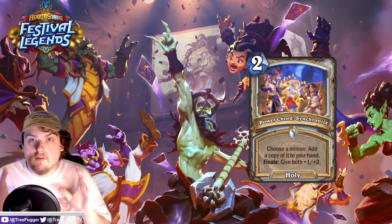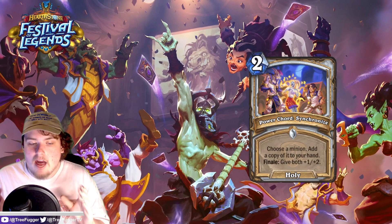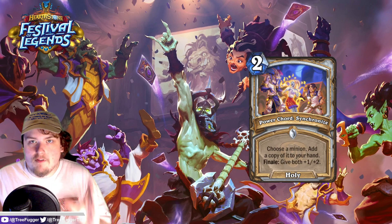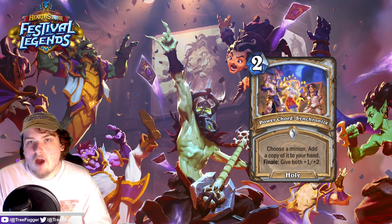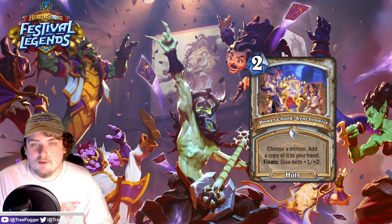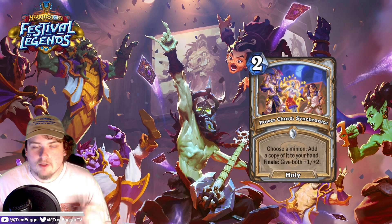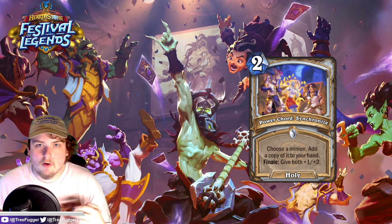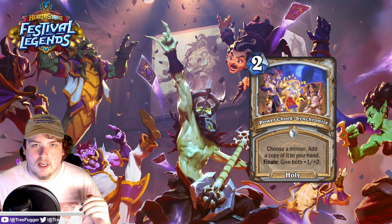Next up we have our first Finale card: Power Chord Synchronize. You choose a minion and add a copy of it to your hand — like Séance — but it has Finale: give both copies +1/+2. So both the minion you chose on the board and the one in your hand get buffed. That's pretty insane value. Finale works when it's the last card you play and spends all of your mana — kind of hard to make work sometimes, especially in Priest which typically floats a lot of mana.